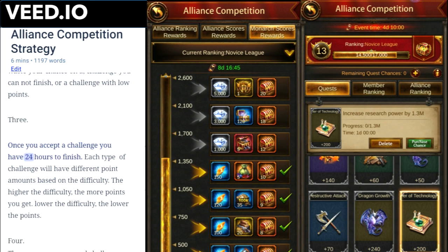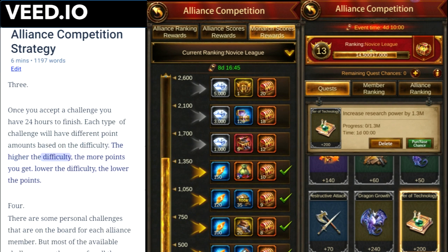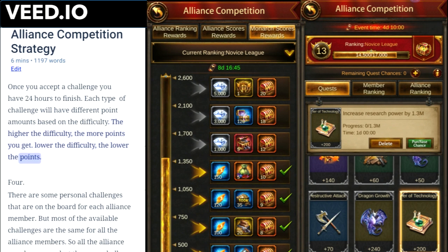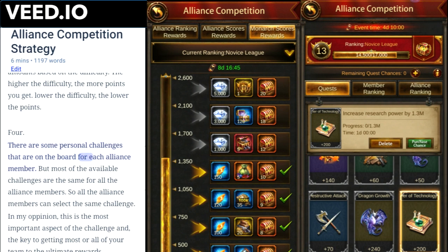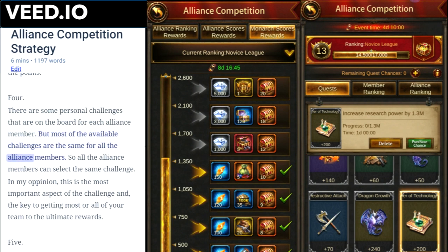Number three: once you accept a challenge you have 24 hours to finish. Each type of challenge will have different point amounts based on the difficulty. The higher the difficulty, the more points you get; the lower the difficulty, the lower the points. Number four: there are some personal challenges on the board for each alliance member, but most of the available challenges are the same for all alliance members.